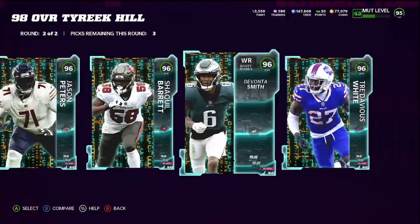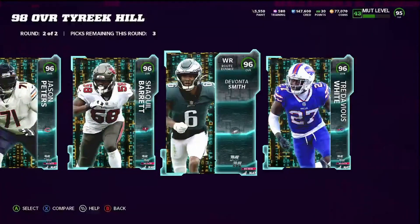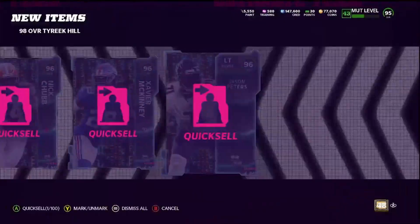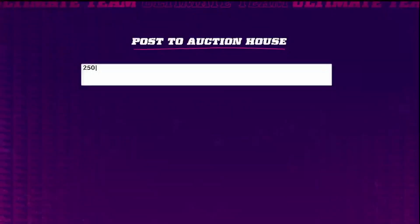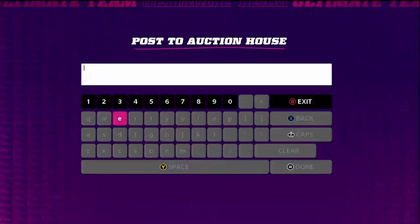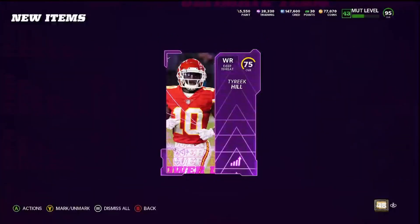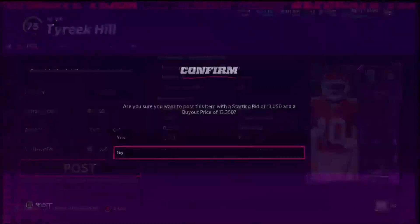Nice! Okay, do I even want or need any of these guys? I already have Dickerson, I don't need a halfback. I'm gonna be getting Tyreek so I don't think I need a left tackle. I'll quick sell these guys for training — not quick sell Tyreek for training! 27,000 training — hell yeah, I'll take that! I'm gonna put him up for 1.2 million. He has 98 speed — I might actually just end up keeping him, but I do need the coins. Look at the amount of Tyreek cards up — that's so many!